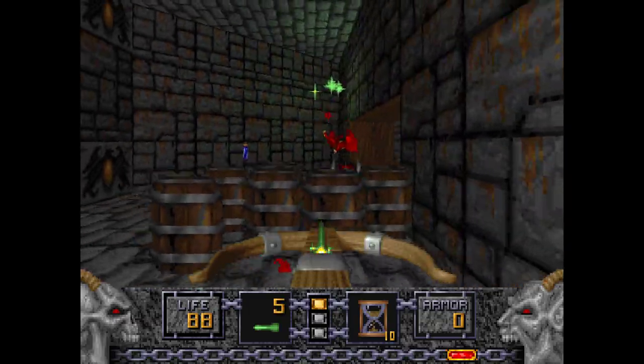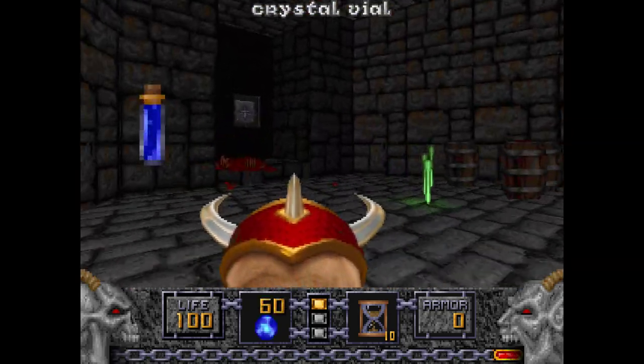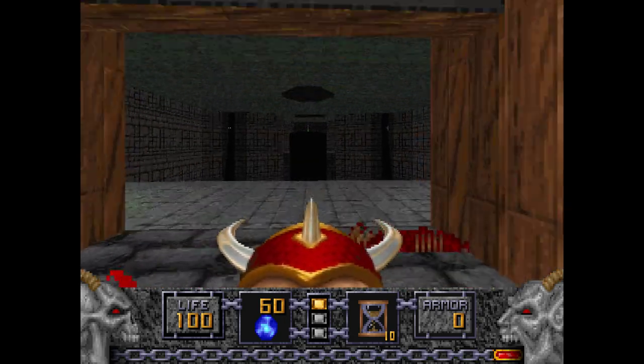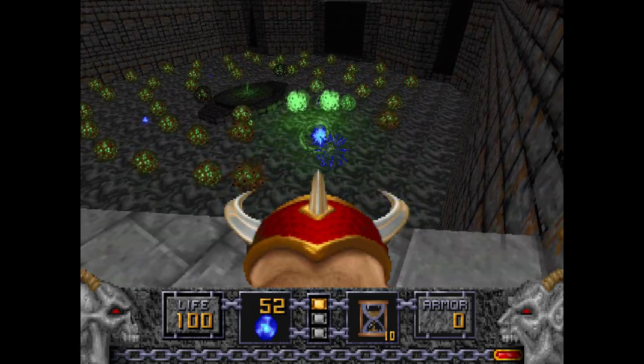Deal with them, grab some Crystal Vials, and the Dragon Claw, which is right behind these barrels. You might notice these Raven symbols — we'll get to them later. Pressing this switch will lower this area with the Green Key, and there are also plenty of egg sacs here.